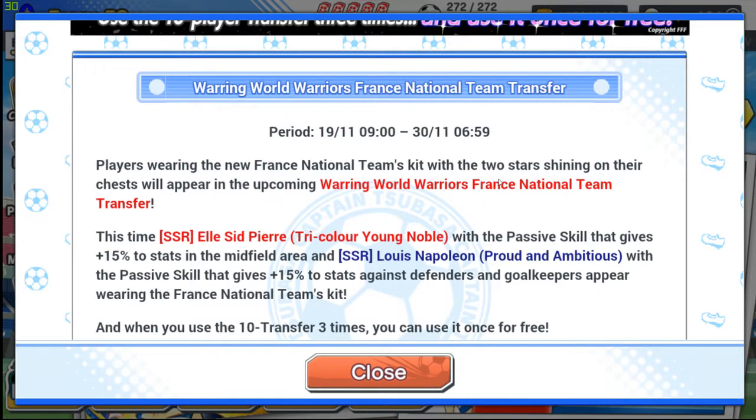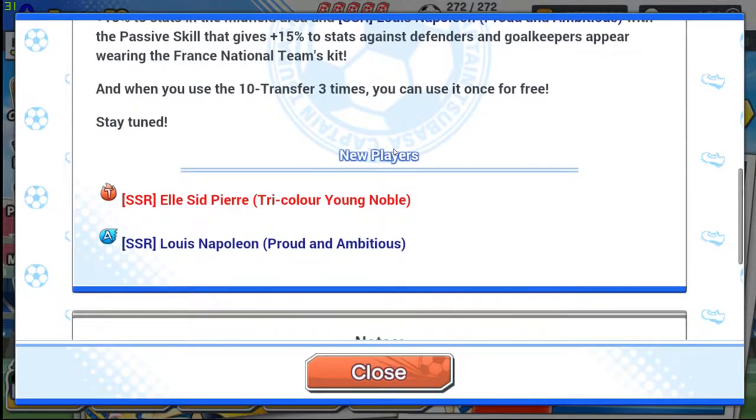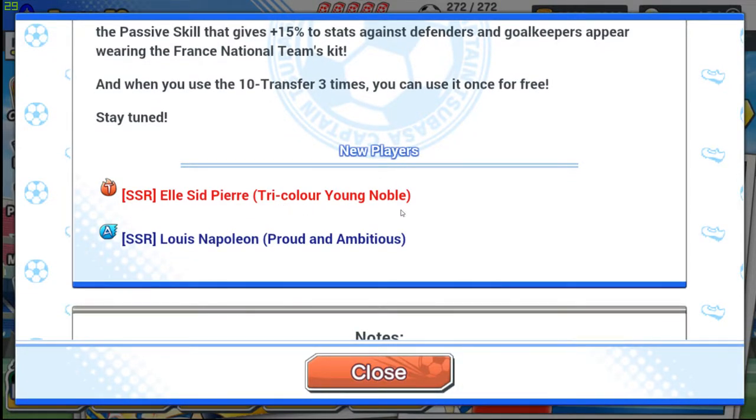That's not really clear — oh, in the midfield area, okay. So he's gonna have to be either DMF or OMF. And Napoleon with a passive that gives 15% against Defender or Goalkeeper. That's useful — if he has good stats, that's even better. And you can use it for free.